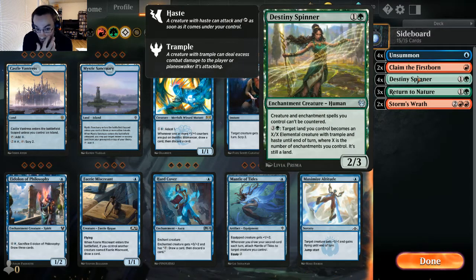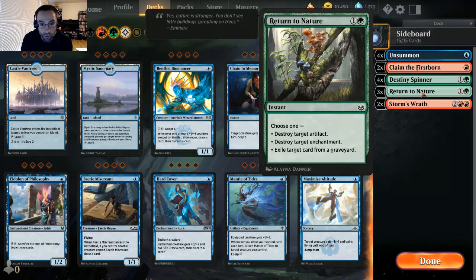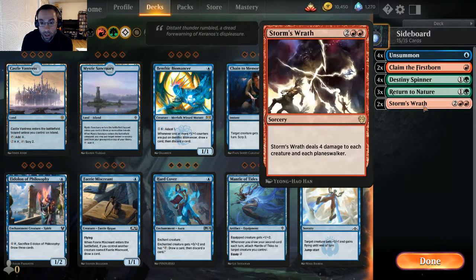Claim the Firstborn can either give one of our own creatures haste — since everything we have is under three CMC — or we can target our opponent's creatures, and especially if we have Beam Splitter Mage out we can target it and their creature to maximize damage. Destiny Spinner is in there so we can't be countered. Return to Nature handles enchantments, and the exile-from-graveyard effect can also be relevant against escape mechanics.